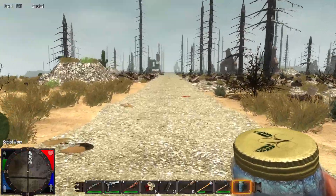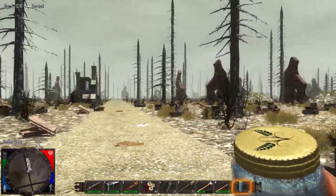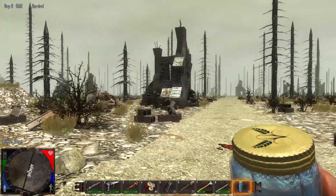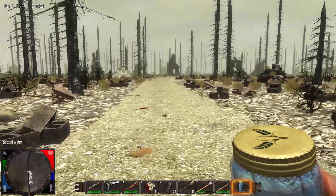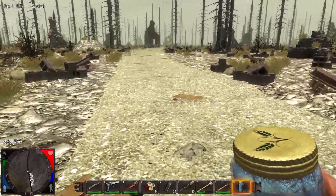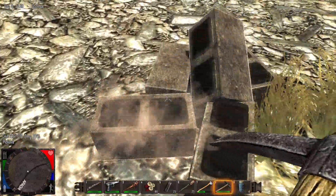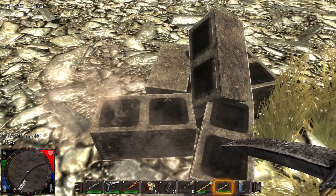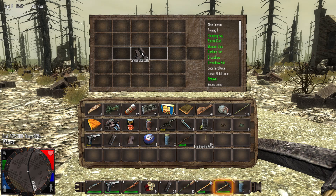Here we are in the wasteland. That's gonna look kind of familiar - it's obviously blockier and the graphics aren't quite as good, but it still has the same atmosphere. These cinder blocks you can't pick up. At one point in the game you could pick them up - I can't remember what version that started in. You can break them down - let's see what that gives us. Nothing. I know they're useful for something but I can't remember what.